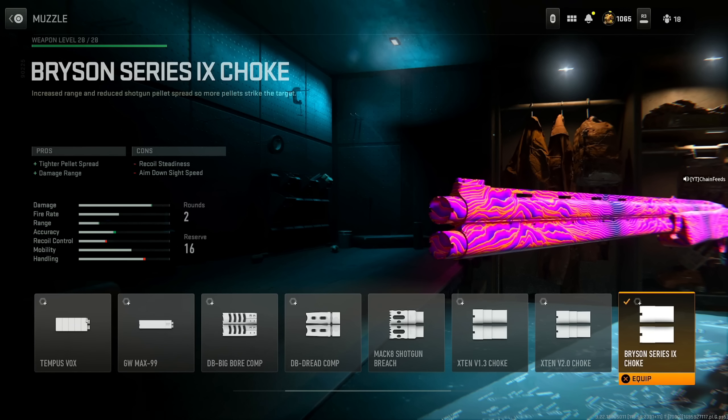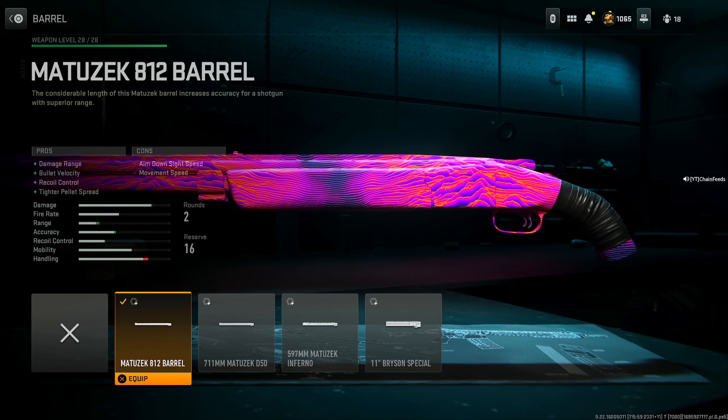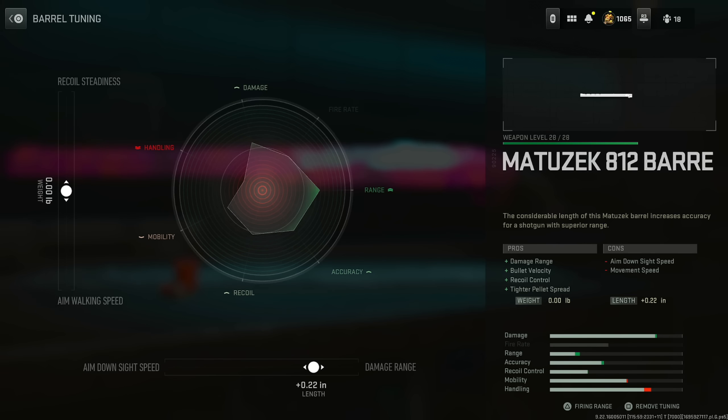Start with the Bryson Series 9 choke for tighter pellet spread and damage range — don't worry about the recoil steadiness, it honestly doesn't matter. For the tuning, set the damage range to 0.30 inches and max out the tighter pellet spread. Then put on the Manztek 812 barrel for damage range, bullet velocity, recoil control, and tighter pellet spread. Make sure the tuning is set to 0.22 inches for damage range and do not change the weight — it's not necessary.